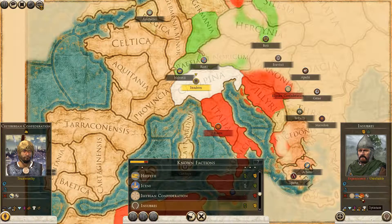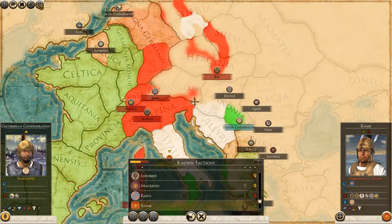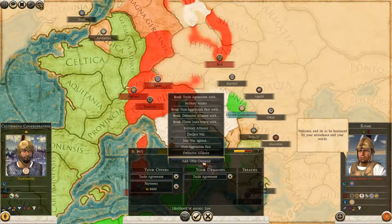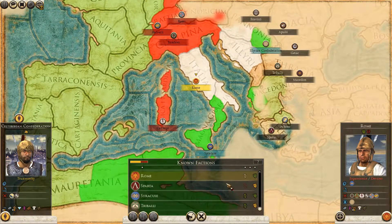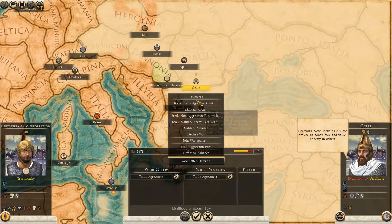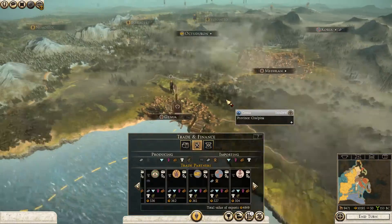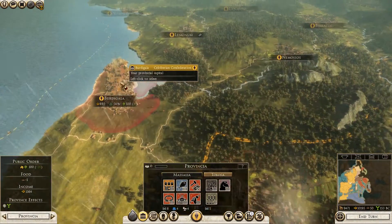We have a trade agreement with them — they're fighting Syracuse. Rome has been cut off; they have spread widely but they have been cut off. I think a trade agreement with Rome would fix most of my problems, but it seems that Rome will not fall for it. Without trade it would have been a lot harder for us — almost 5,000 coins just from trade, which is let's say 50% of our income.